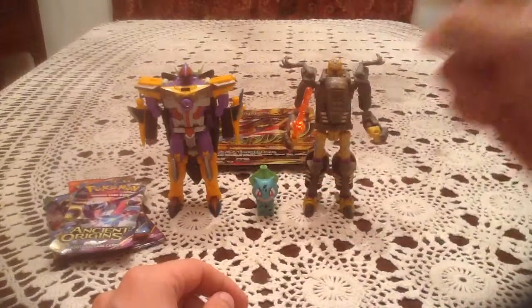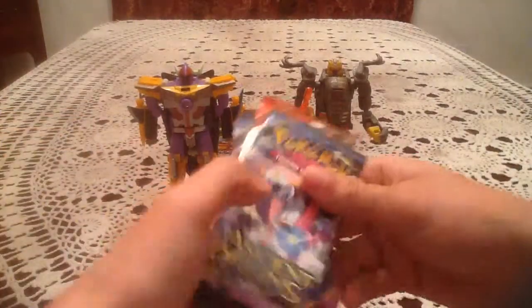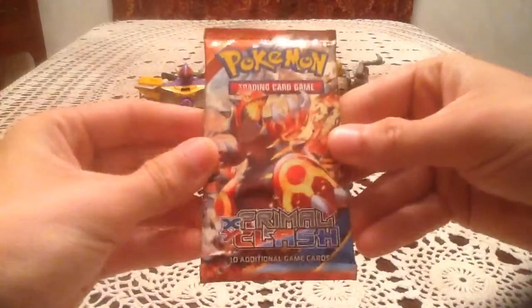We'll put that behind the figures — who are Sharkticon, Bulbasaur, and Dinobot from the Transformers Universe 2.0 toy line. So here are four packs: one Primal Clash, one Roaring Skies, two Ancient Origins. We'll go oldest to newest and start with Primal Clash.